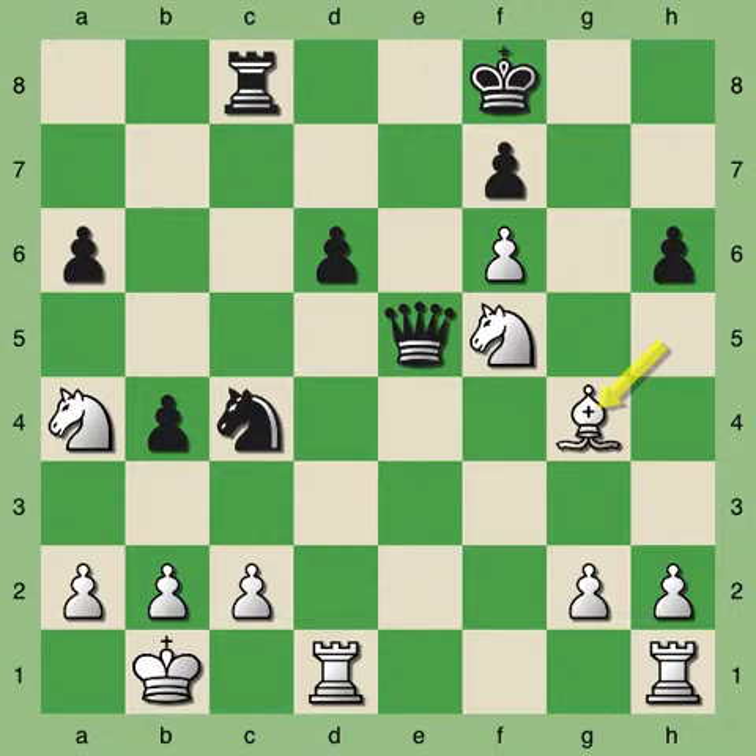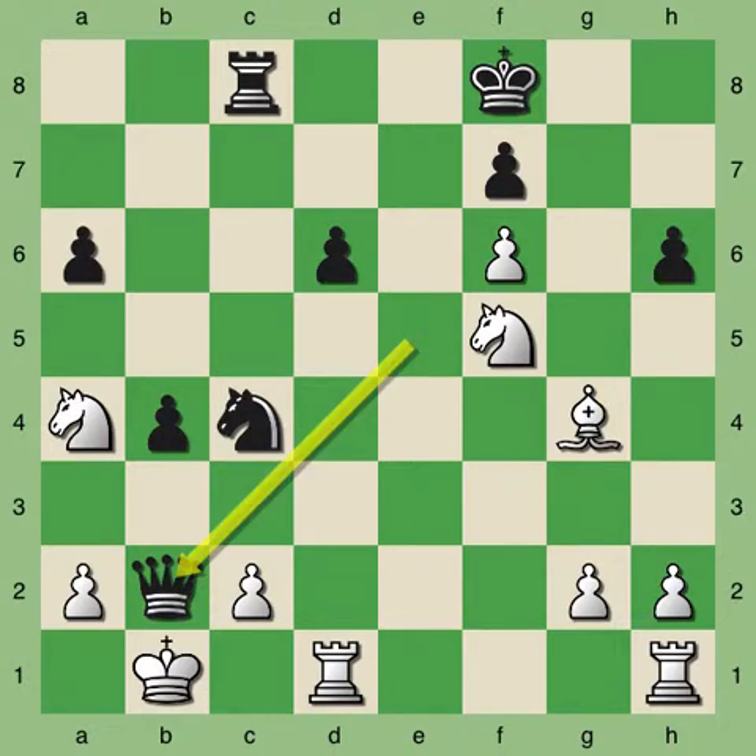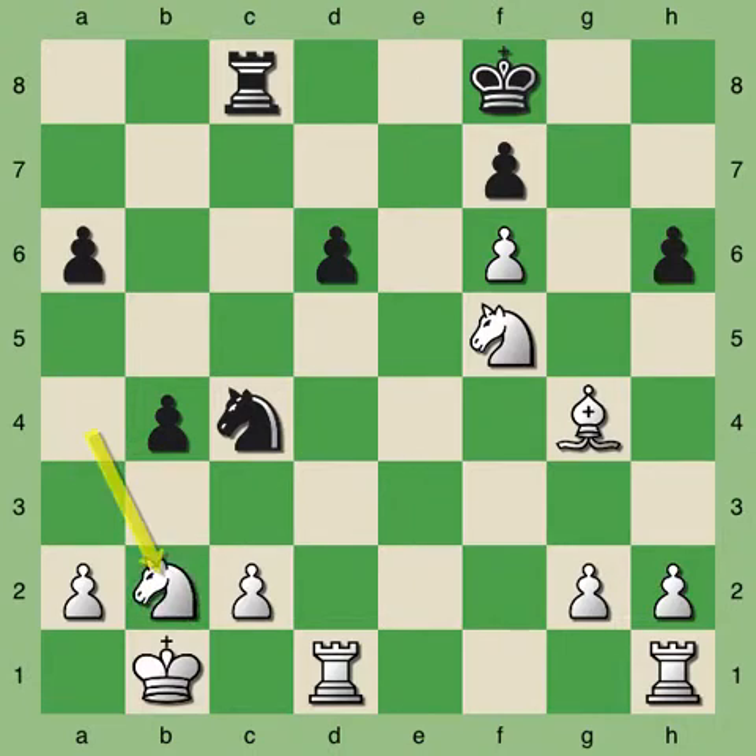The drawing combination starts out with a queen sacrifice. Tal played queen takes pawn on b2, check. Since the queen on b2 is supported by the black knight, the only legal move for white is knight takes queen, after which black can play knight to a3, check, and the king has two choices.